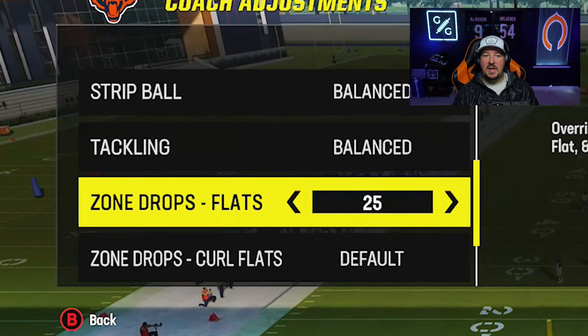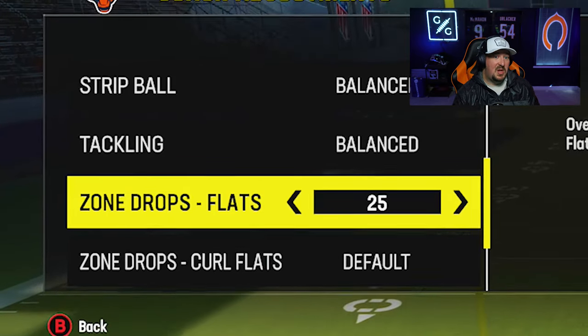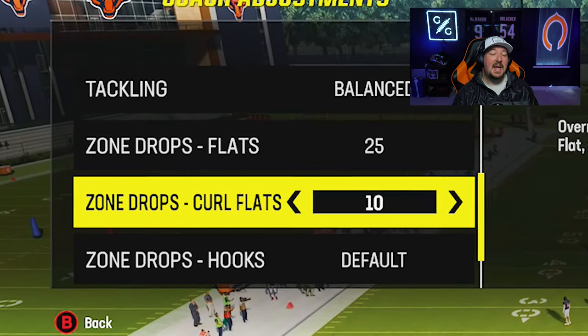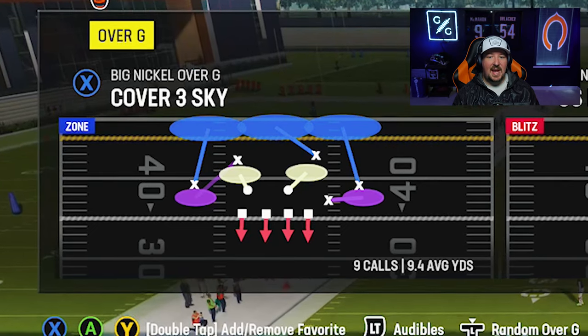Let's talk about why zone drops are so important to this game. There are a lot of times in Madden where there are simply some routes you really can't guard without a zone drop being active. For instance, we might run a 25-yard flat or a 30-yard flat to defend a corner route. A lot of players like to go with mabel coverage — maybe a zero, a five, sometimes a 10-yard curl flat — but the problem is sometimes you don't really want your curl flat zone to actually play the flat.